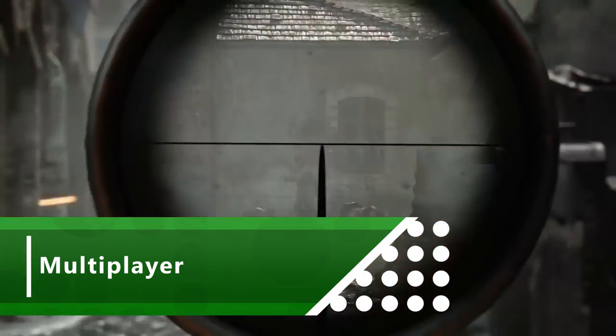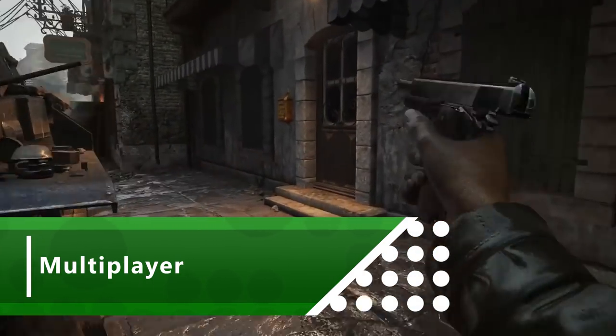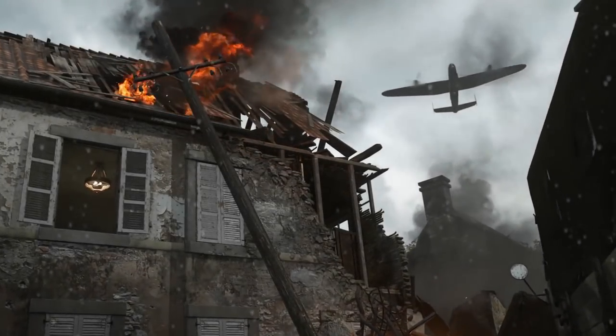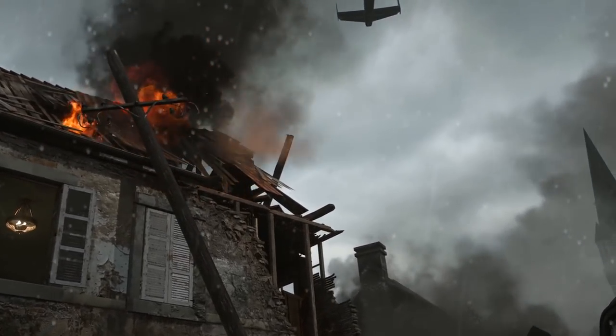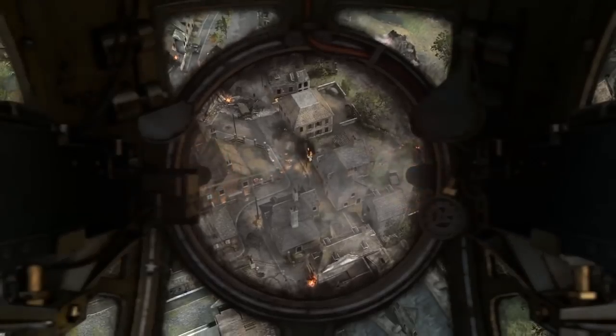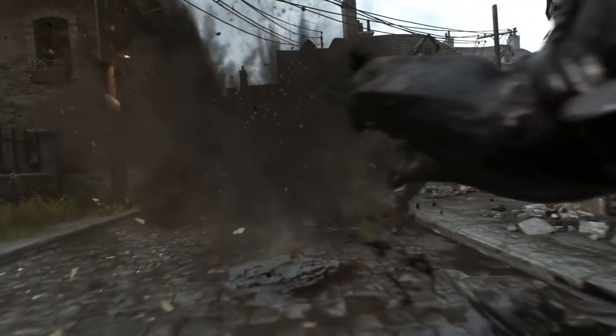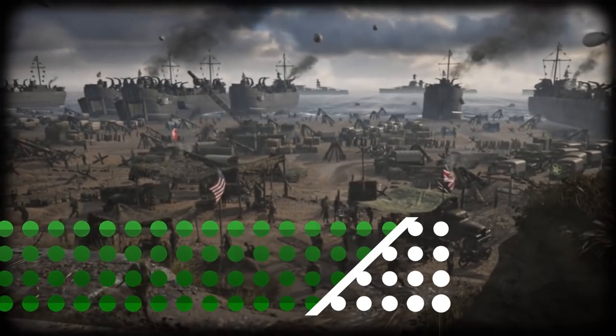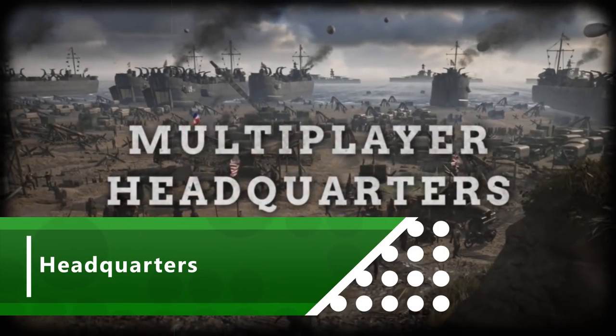Where better to start than the multiplayer? You may have already had a little bit of a taster of what to expect thanks to the World War 2 beta earlier this year, but there's going to be so much more for you to do and get your hands on with the full game. One of the most exciting additions to this year's Call of Duty is the inclusion of a dynamic social hub called Headquarters — think of it like the Tower in Destiny.